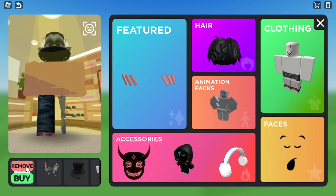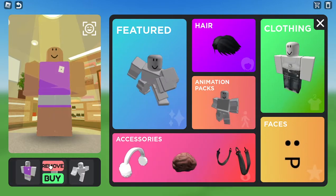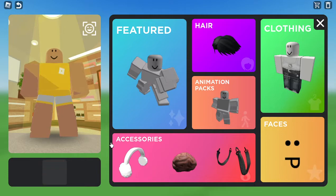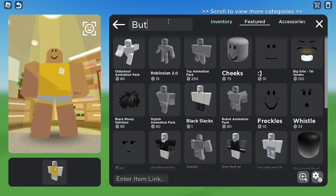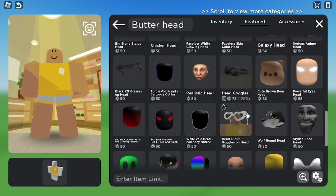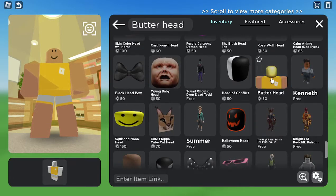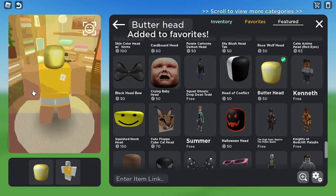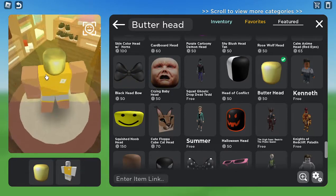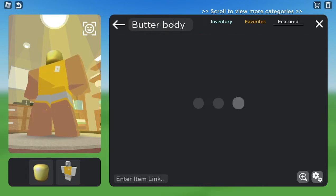This is my avatar right now, so I'm just gonna remove all the stuff. We are going to go in here and search up 'Butter Head'. So we should be able to find the Butter Head. Pretty sure that's what — yeah, this one right here. I'm just gonna go ahead and favorite it and try on this one. Butter Head — you'll see what we're making at the end. You're gonna want the Butter Head for 50 Robux, then the Butter Body.